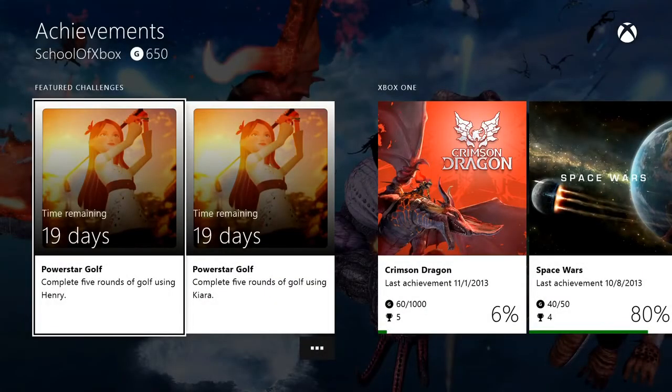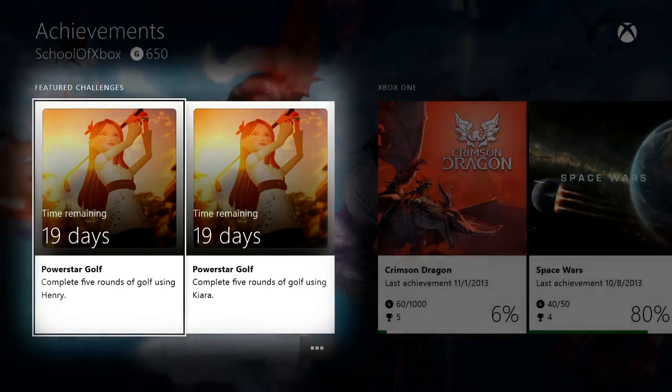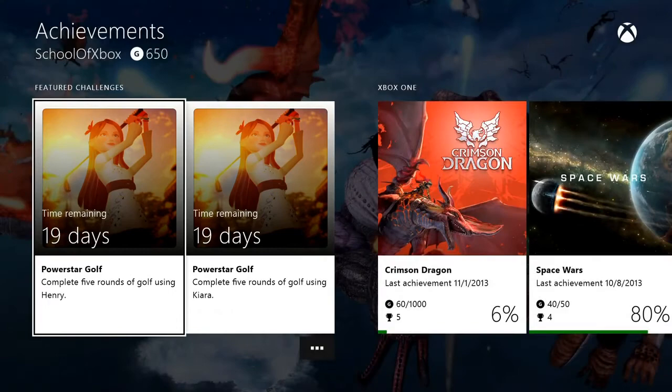Achievements can include game bonuses, exclusive artwork, and more. These are the featured challenges, which are time-limited achievements. New ones can show up any time.